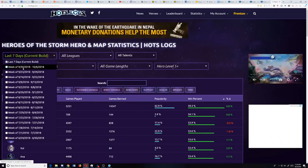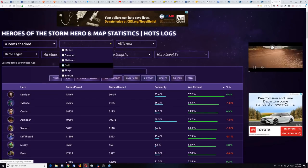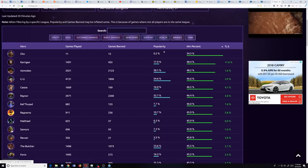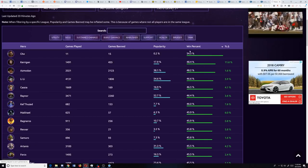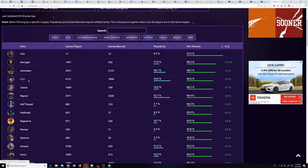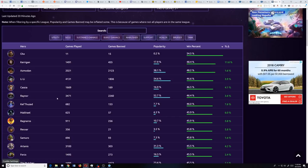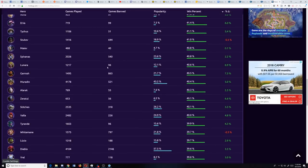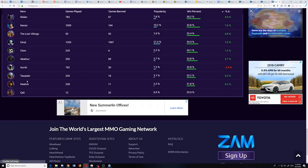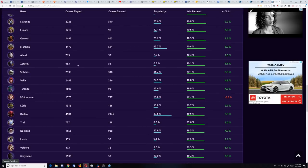Let me give you an example — bumping this up to the last four weeks and looking at bronze and silver by win percentage. We see Lili, a pretty easy hero to play, with high popularity and a high win rate for this area. We see Raynor, who has a low skill floor and is pretty easy to play, also showing high popularity and high win rate. Down at the bottom we're going to see heroes like Tassadar, Genji, and Hanzo at the bottom of the barrel.